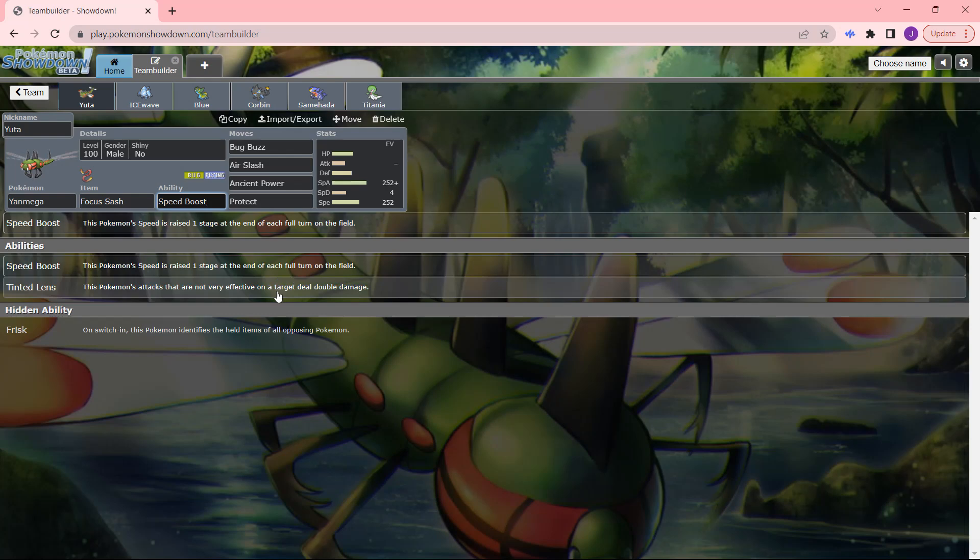For its abilities, Tinted Lens is the other one you'd probably see most. Tinted Lens — if you don't know — works so that moves which are resisted now hit for regular damage instead. For example, Steel types resist Bug Buzz, but with Tinted Lens, Bug Buzz hits for regular damage. You only get the two-times or four-times resistance effectively neutralized. That's why you run Tinted Lens. That's why Venomoth is going to run Tinted Lens in Gen 9 — that is just how good the ability is. Bug type moves, Dark type moves, and Fighting type moves are all very spammable, and very offensive Pokémon tend to run Tinted Lens. Yanmega and Venomoth certainly come to mind.